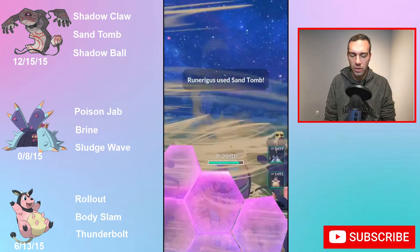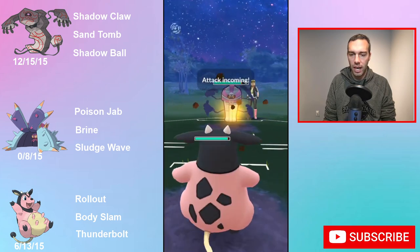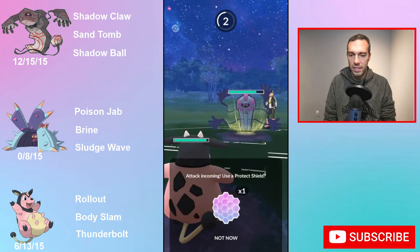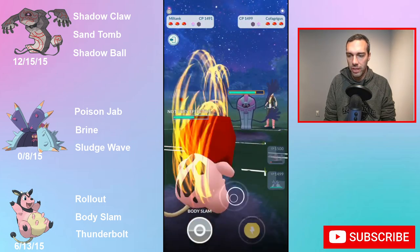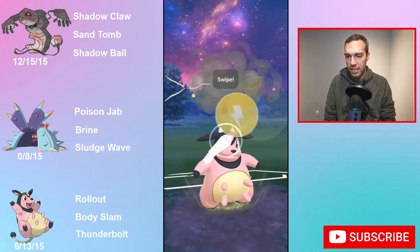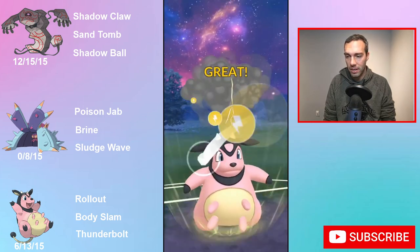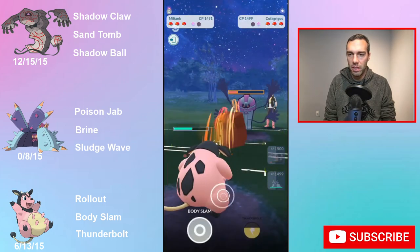Cofagrigus at sort of rank 1, level 25.5, has 109 attack, 167 defense, and 111 stamina. When I put in my 12/15/15 Runarigus, you get about 4 more attack at 113, 4 less defense at 163, and 4 less stamina at 107. So that could account for a bit of the difference I'm seeing.